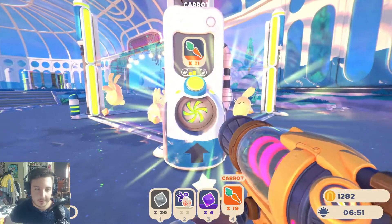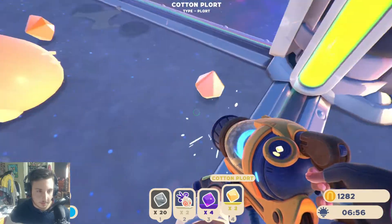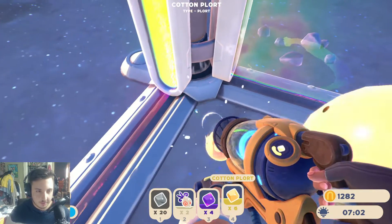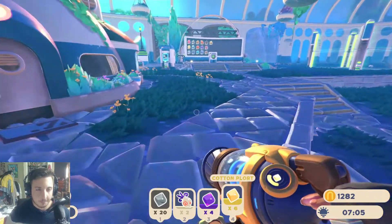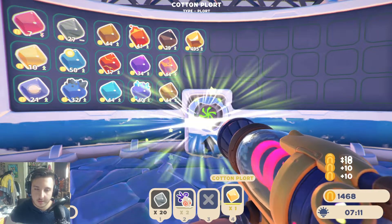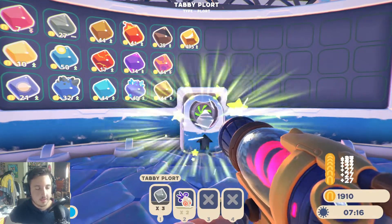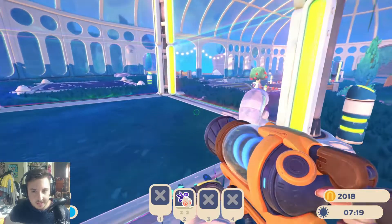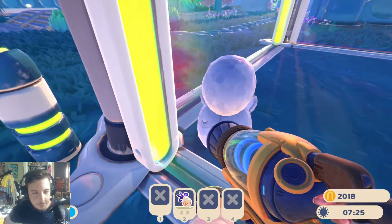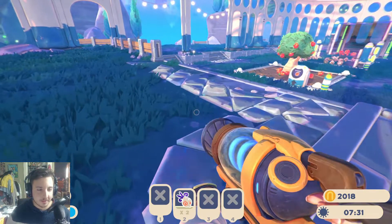For these carrots, I'm going to deposit them in their auto feeder so I can also pick up their bun bun plorts. Batty plorts are 34, cotton are 10, and tabby are 27. Now we're raking it in. I also didn't realize this, but our ringtail turns to stone during the day. But look at that adorable face — I love him.